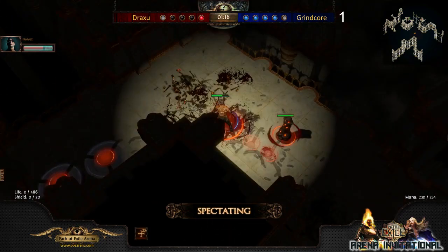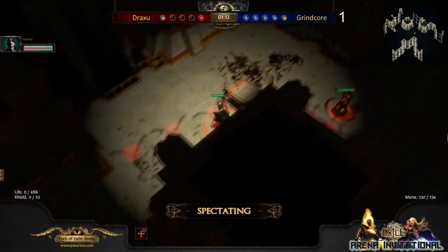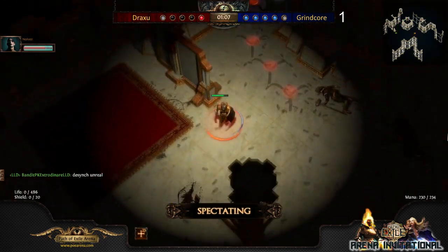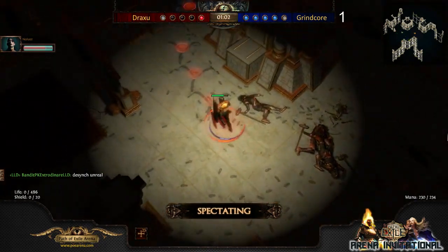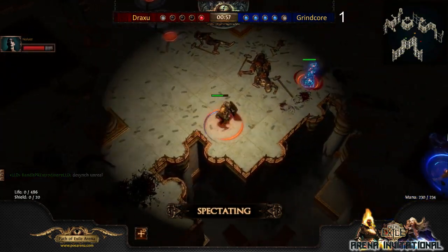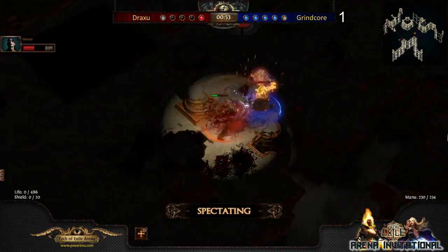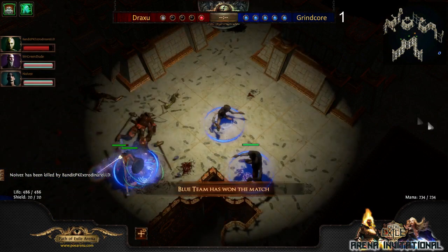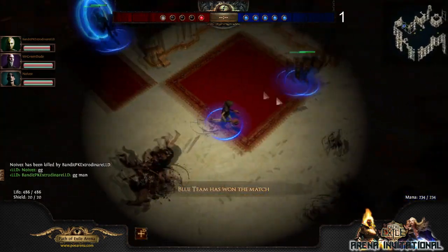Grancor has nothing to do up here now, so he's going to be healing. I think that was a good time for Draxu to be approaching. The more he waits it out, the longer the game's going to be and the harder for him to win. He's trying to inch his way out and just get some information. But again, the map is really hard for Draxu here — it's not in his favor at all. Caught him in the open! So the first round goes to Grancor.